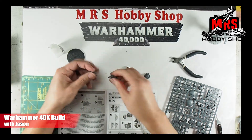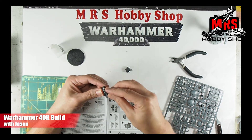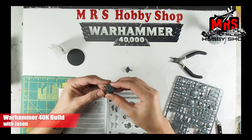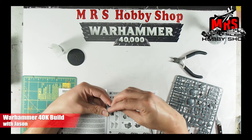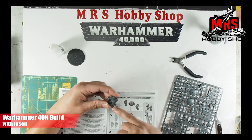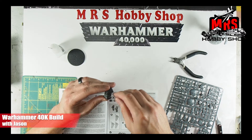Alright, so we're ready for a dry fit. I've got the top and bottom, and then the front piece — you can see those little nubs fit into slots that make this perfectly centered right where it needs to be. Then you've got the back. So those four pieces together make just the upper body torso. These guys, like the commander, have a little hole in there for a flight stand, so you can make them look like they're jumping or landing and so forth.